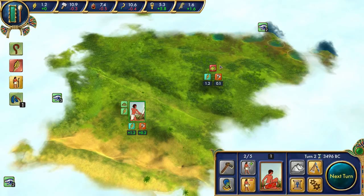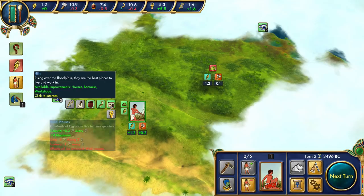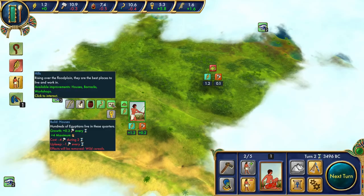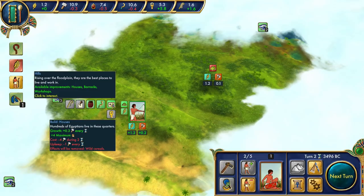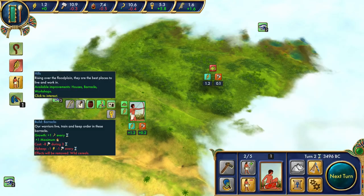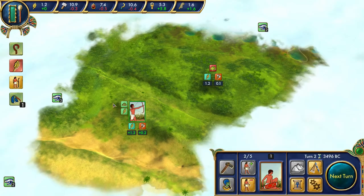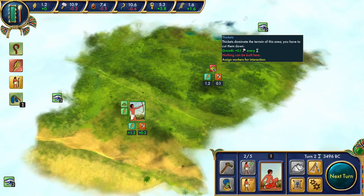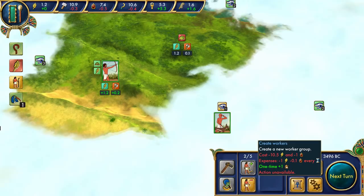The floodplains are the best places to live and work in. We can improve this place — we can build houses, which gives production growth, plus four to maximum people with upkeep of one production per turn. We can also build barracks or a workshop, but building on the wild cereal would remove our food production, so we don't necessarily want to do that. We'll build in the thickets instead. I'm going to assign this worker. We can't get any new people because we need food.